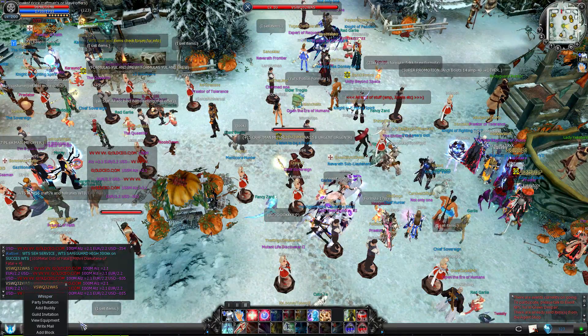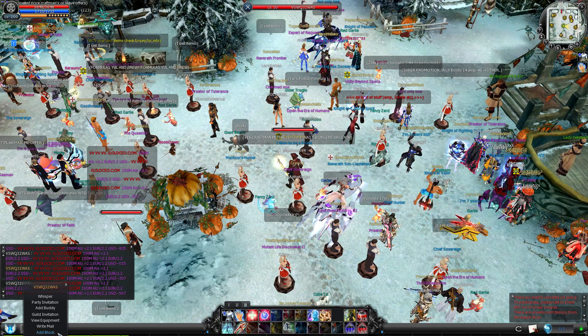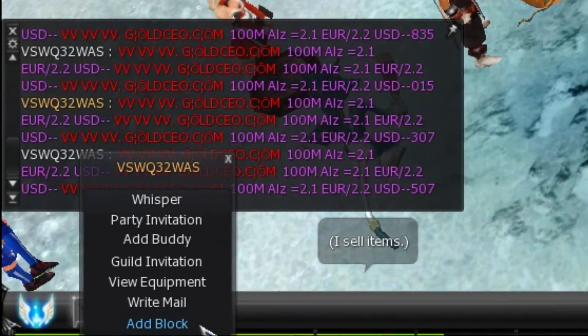Now normally, I guess you just make use of the 'add to blocklist' button after clicking their names in the chat. That indeed puts them on your blocklist, and it's a perfectly fine method. But check out what my suggestion is, and you can decide which one you prefer to use.